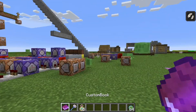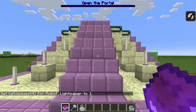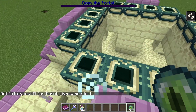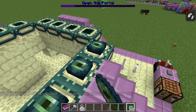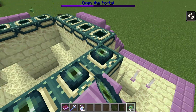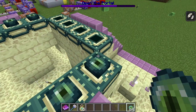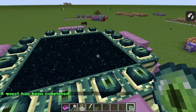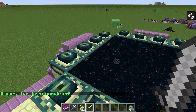The next one is a little different — it is to light the end portal. If I put the eye of ender in, you'll notice a slight delay from the boss bar, because it's using a slightly different system to handle the boss bar commands. But if I finish this, it'll give me my reward of an iron sword, and of course the end portal will open.